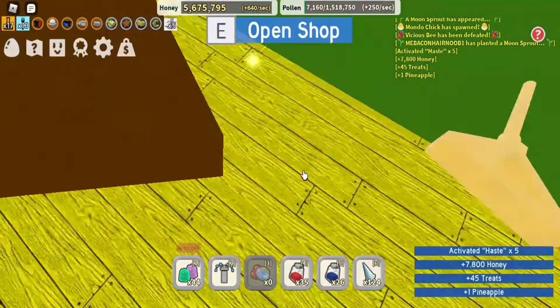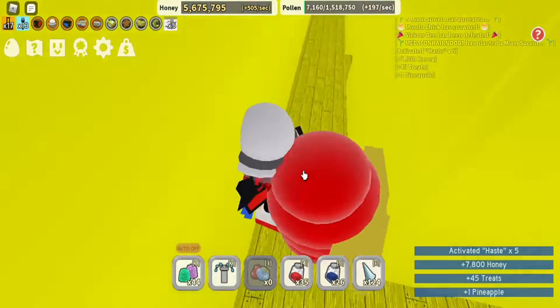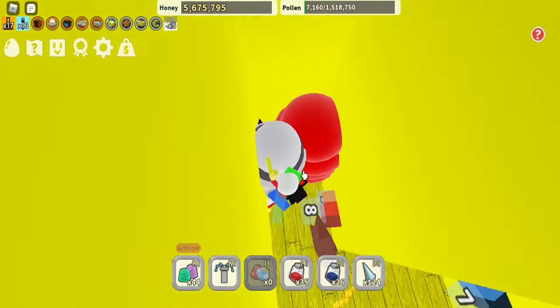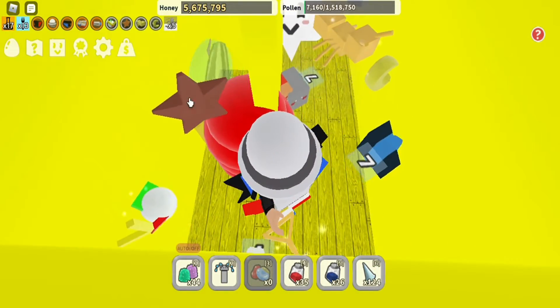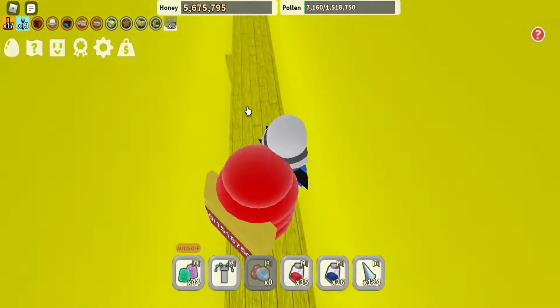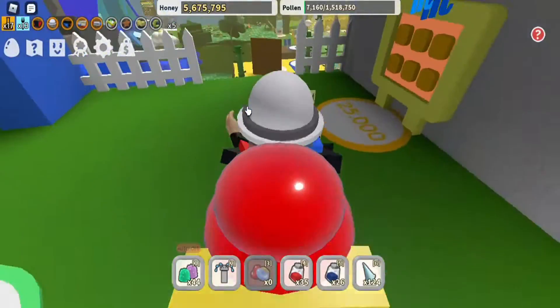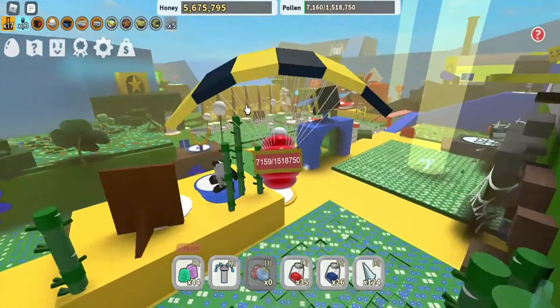So you go behind this border in the pro shop, you go here behind this — there is a sunflower seed. That is the third location.